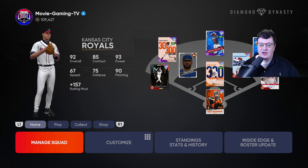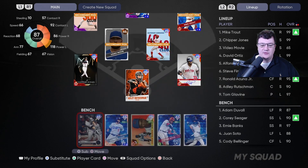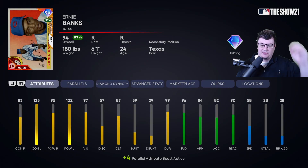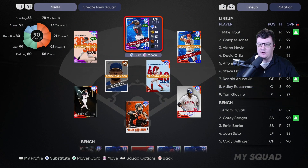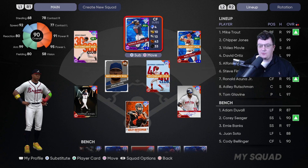When you're getting a ton of offense, you're having some huge games. I had a game with Ernie Banks where I hit four home runs in one game — and he's up to parallel four as well. That's really how you're going to get the stats: play online in a really small stadium where offense is plentiful.